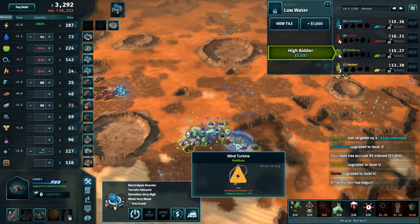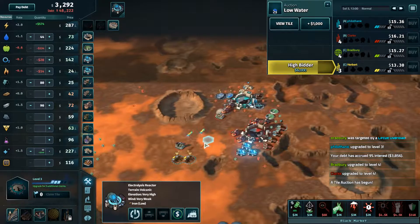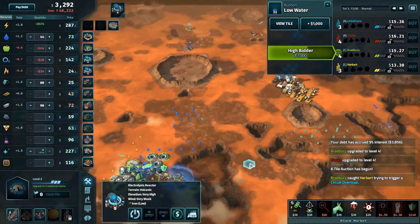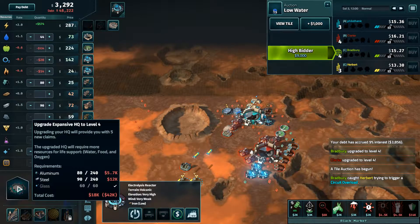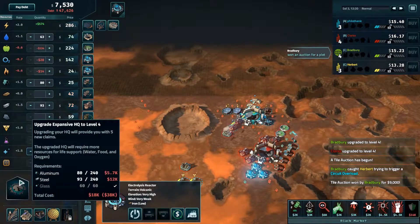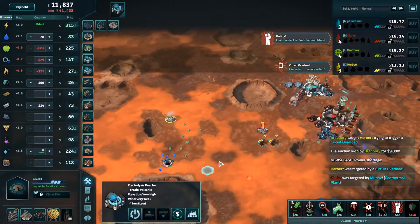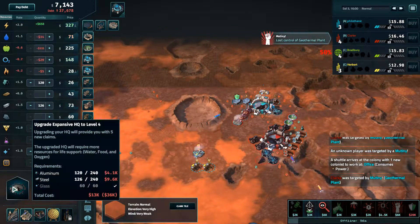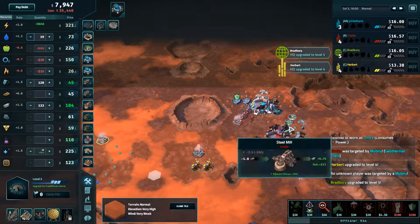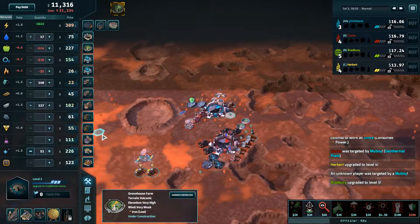New land is available for auction. Let this be a lesson to you all — screw with us and we'll screw with you. Congratulations! I need to keep my power on so I don't die to debt, as much as I'd rather upgrade immediately. If I'm going to go for a single black magic tile, I better make it a farm.